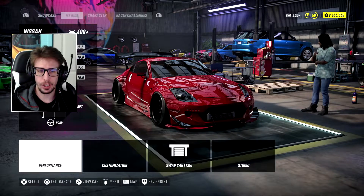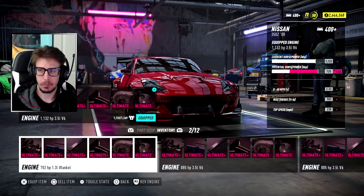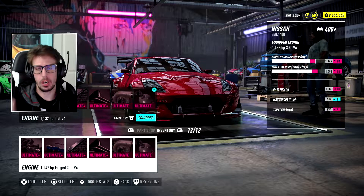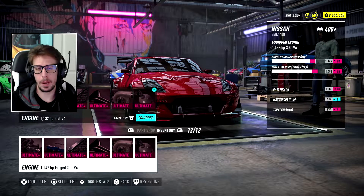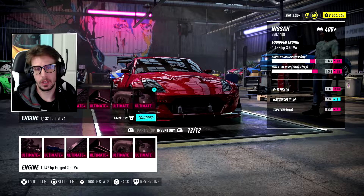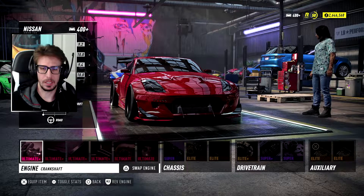After some further testing, the 3.5 liter V6 — not the forged version — is the best. I took them to the bridge where you can start at the dark concrete and haul through the bridge through the speed trap. The forged engine clocked 193 miles an hour, while the regular 3.5 liter V6 clocked 199. And acceleration just feels better in this one.